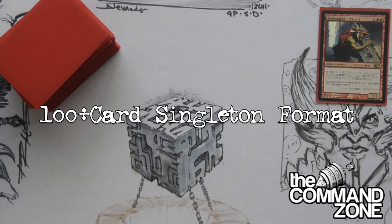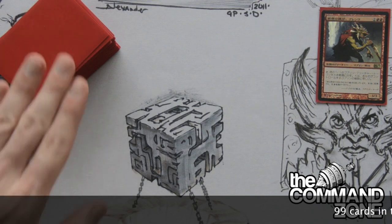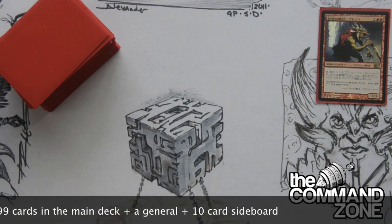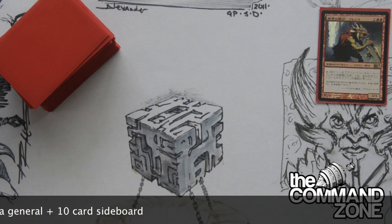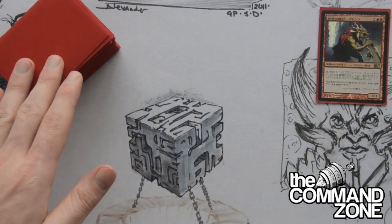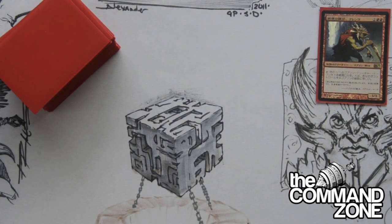Deck construction. This is a hundred-card singleton format, meaning you have 99 cards in the main deck plus one general, which is 100 cards. The general must be a legendary creature. It doesn't matter what the creature is — there are a couple on the ban list, and we'll get to that later — but almost any legendary creature will do. So this is a 99-card main board plus one general, and a 10-card sideboard.